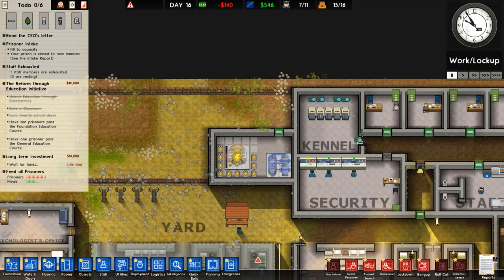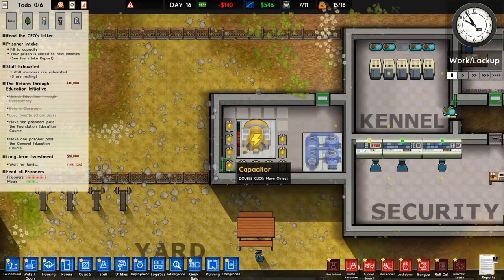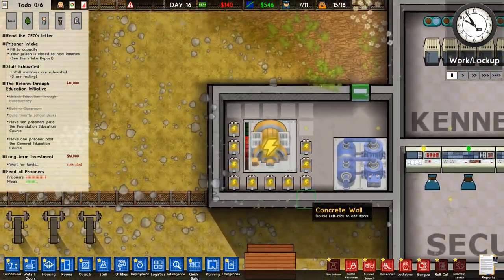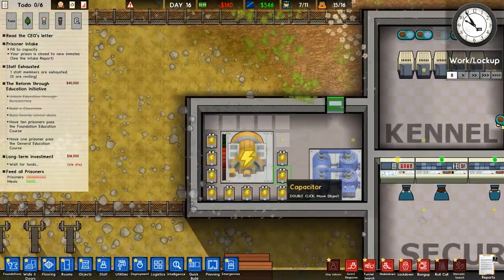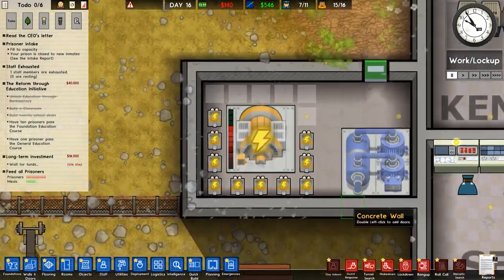If you want to see me build this prison, there's a video where I build a prison starting with no money. And if you want me to actually add potential money-making green power to this prison, make sure to leave a comment and like the video, so I can make a beast of a power generator and money generator from this prison.